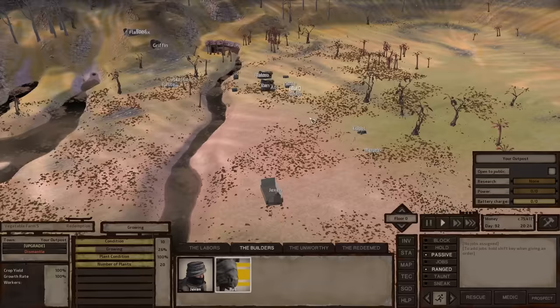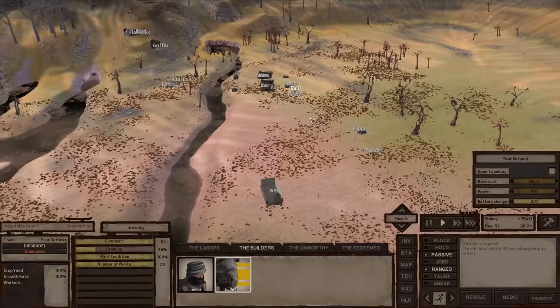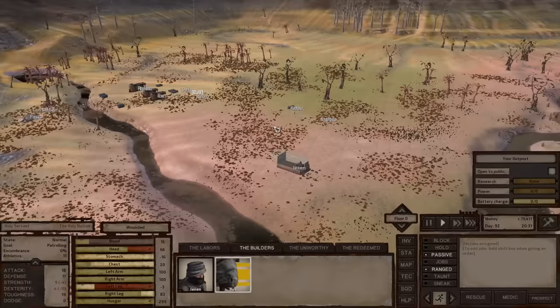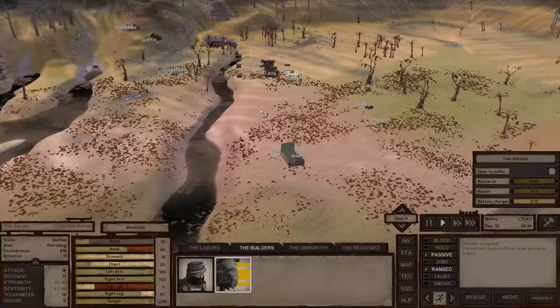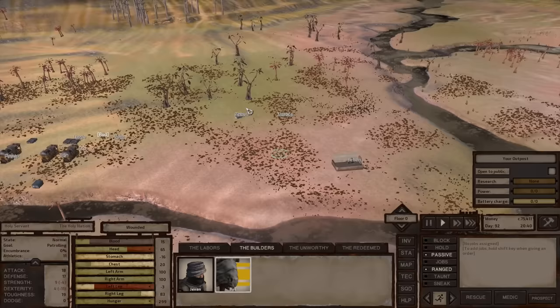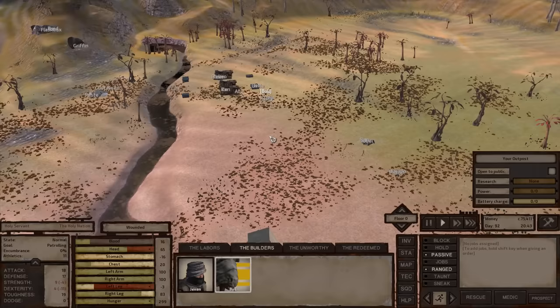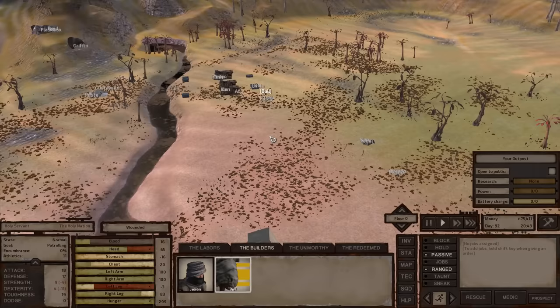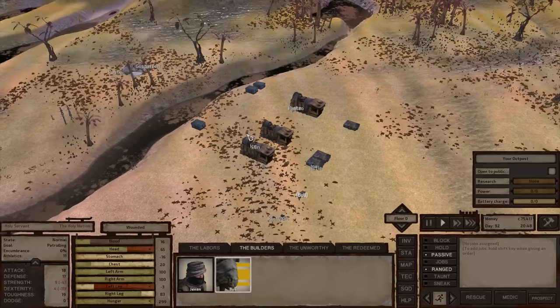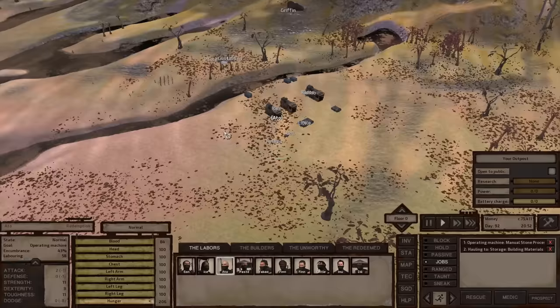The previous video in the playlist covered how to find a base location, normally using the prospect tool combined with some foreknowledge. This area in the Fertile Valley inside the Holy Nation is one of the safer places to start. It's got a lot of flat space — our mining operation only took up a small area, and you can use the rest for other buildings: housing, a training arena, maybe even a building per worker if you want to roleplay it as a small living village.